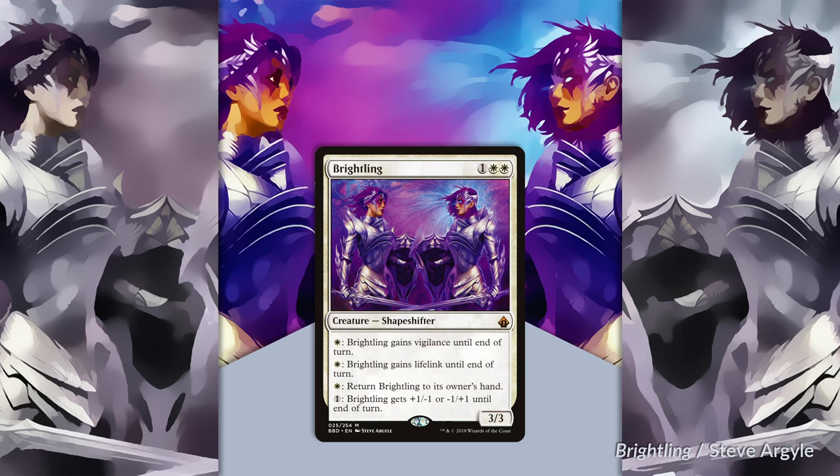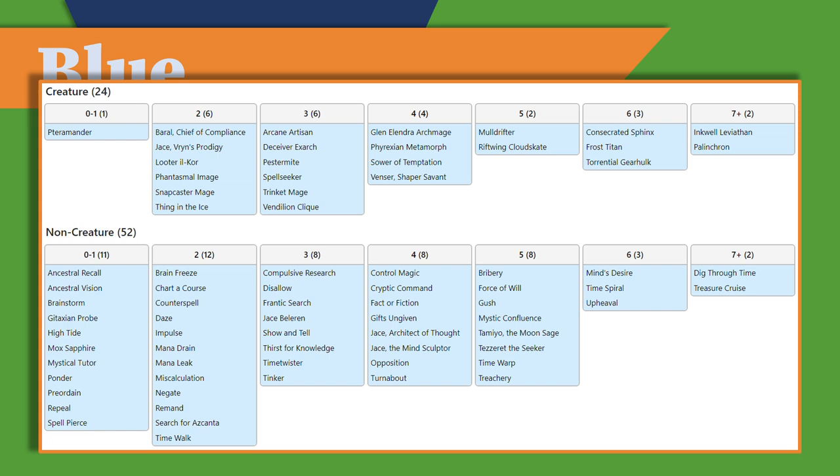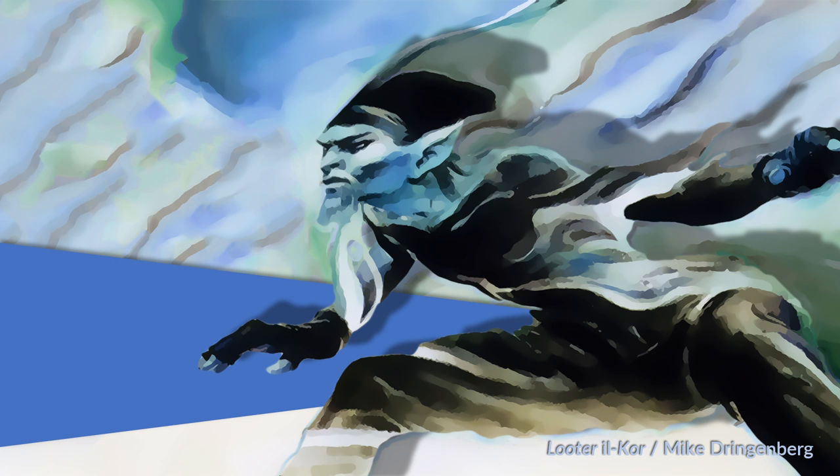Moving on to blue: a first observation is that its creature complement does not support aggressive tempo-based strategies. I have few quibbles with blue's creatures. Given that Reanimator is a strategy that is promoted in this cube, I would expect to find more discard outlets in blue, which means that the bottleneck for graveyard strategies is often access to components that put payoffs into the yard. Storm eats into blue's space unsurprisingly. On the whole, I like blue fine. No one will be shocked to learn that blue is the best color, and it is also probably the best designed color in this cube.